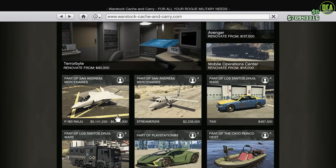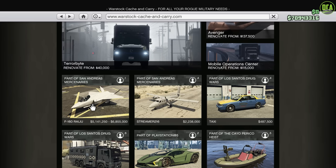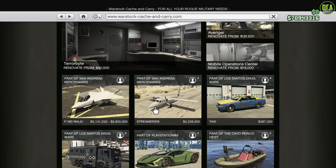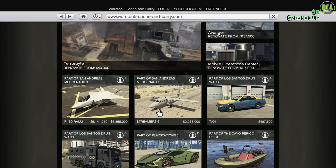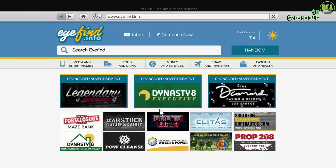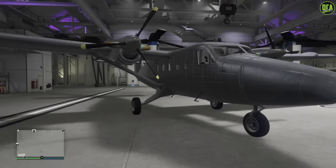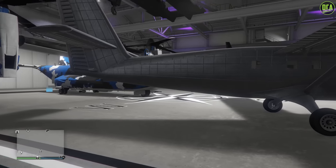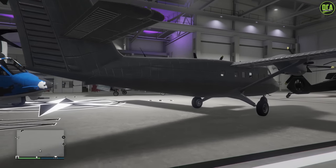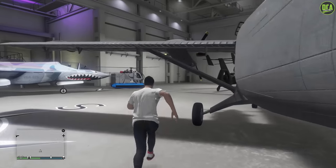I did customize the Raiju Jet — that was the first vehicle I customized on day one of the update. But I forgot to customize the Streamer, so sorry about that. That's why I did this one, then I did all the cars, but now I came back to the Streamer. Anyway, here it is — $2.2 million prop plane. And it's on the Warstock website instead of the Alita's Travels website, which means it does have weapon upgrades. So let's go ahead and see what we got here.